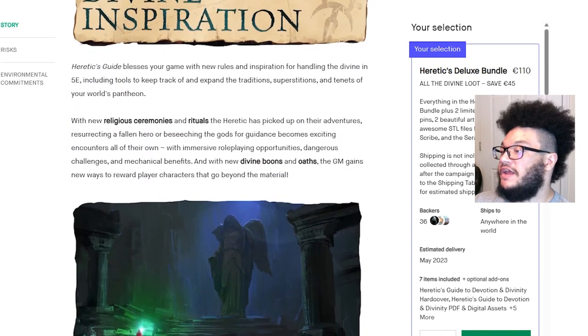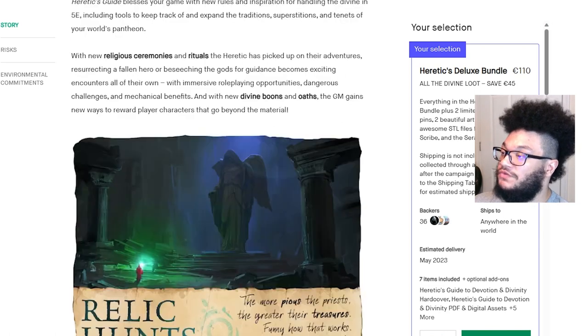Divine inspiration: Heretic's Guide blesses your game with new rules and inspiration for handling the divine in 5e, including tools to track and expand the traditions, superstitions, and tenets of your world's pantheon. With new religious ceremonies and rituals, resurrecting a fallen hero or beseeching the gods for guidance becomes an exciting encounter of its own, with immersive role-playing opportunities, dangerous challenges, and mechanical benefits. With new divine boons and oaths, the GM gains new ways to reward player characters that go beyond the material.